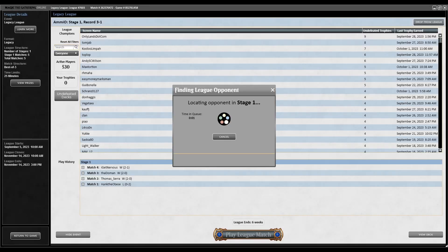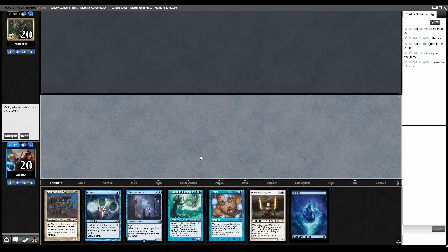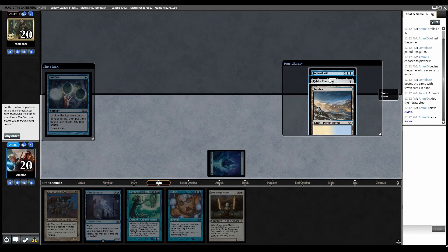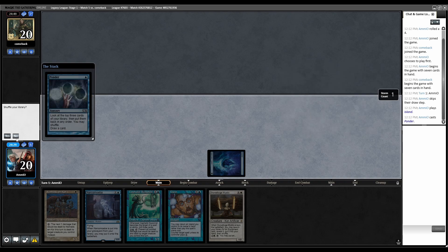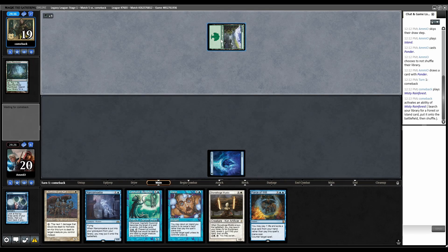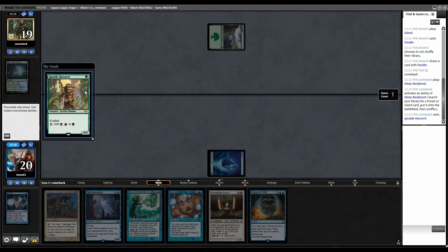Fifth and final round. Last game of Legacy. Round 5, on the play. This hand's almost really great — we just need to Ponder for another land. Keep. Land, Ponder. We have another land on top and a Force of Will on top, so I want to draw the Force of Will and keep Cauldra third from bottom. No shuffle. Misty Rainforest, fetch Forest. Plays Ignoble Hierarch — if I don't counter that, it makes Daze worse. Let's just Force it, get rid of Narcomoeba.